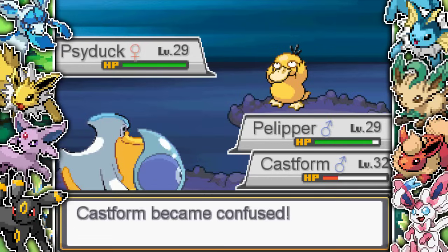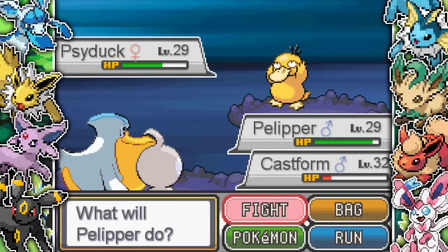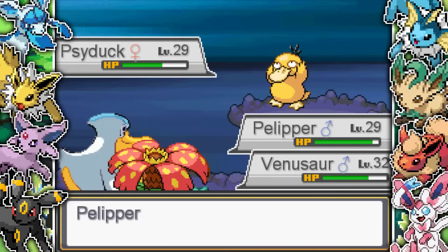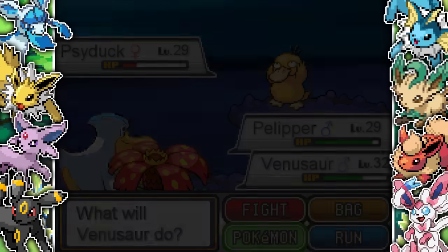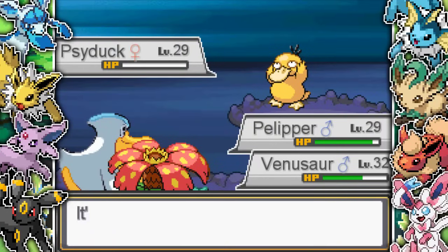The Psyduck gets confusion on my Castform and I hit myself. I realize I should bring in Venusaur since I'm literally fighting a Water-type. I get rid of Castform which is only on 13 HP and bring in Venusaur. I go for Wing Attack, it nearly kills. Then I start taking out the Psyduck with Petal Dance, locking myself in - no problem. The Psyduck dies and I get a nice level on Pelipper.